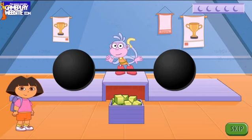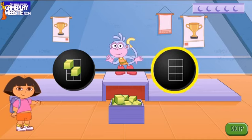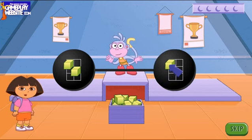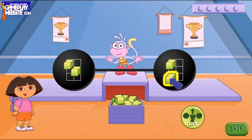Boots can only lift the barbell if both sides are the same. Look at the blocks! Can you build the same picture on this side? Use your mouse to pick up a block from the box, then click where you want to place it. Do the same for any other blocks you may need. Oops! This one is in the wrong place. You can move any block — just click on the block and move it to another place.